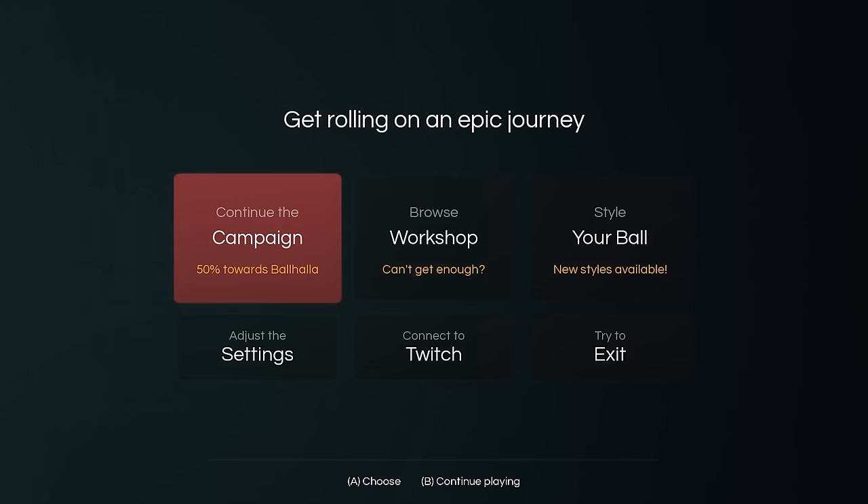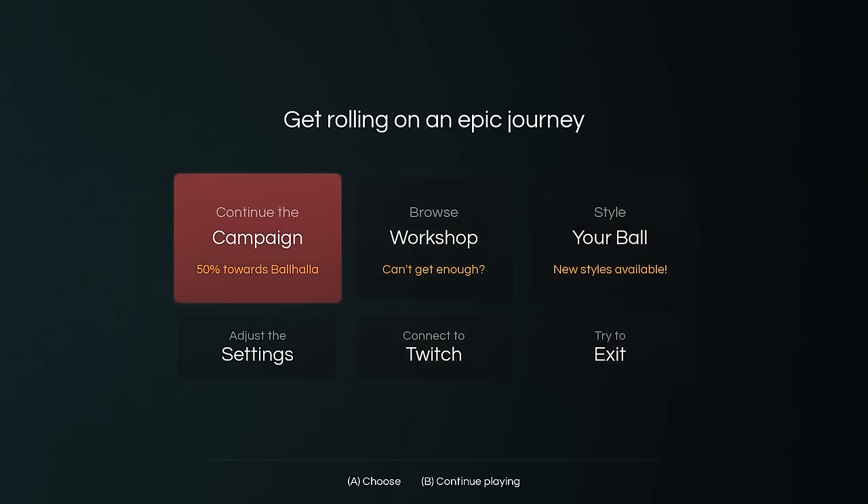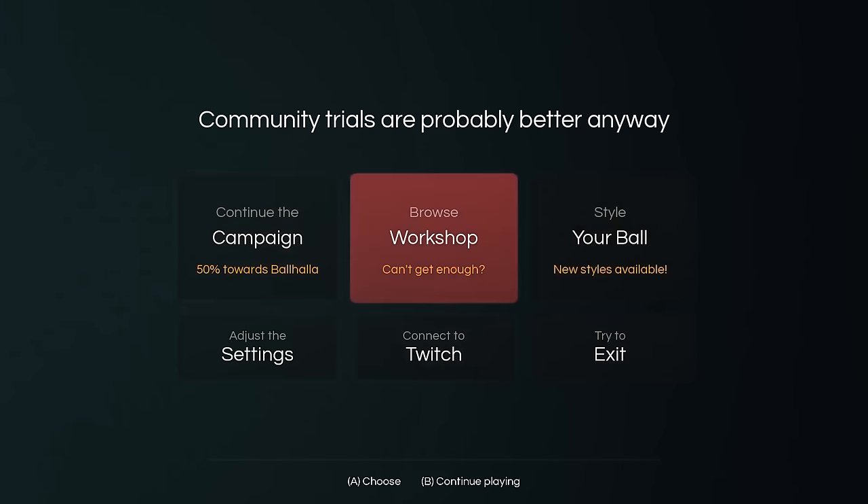This is available on Steam — $15, or $13.49 American for its opening week sale — and I did get a copy of this for free from TinyBuild. I've played about 50% of the campaign, which represents maybe an hour to an hour and a half of gameplay. And that's going to be one of the principal criticisms I bring up with the game for sure — it is quite short.